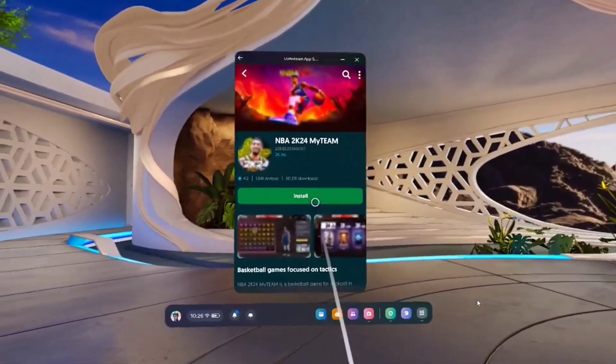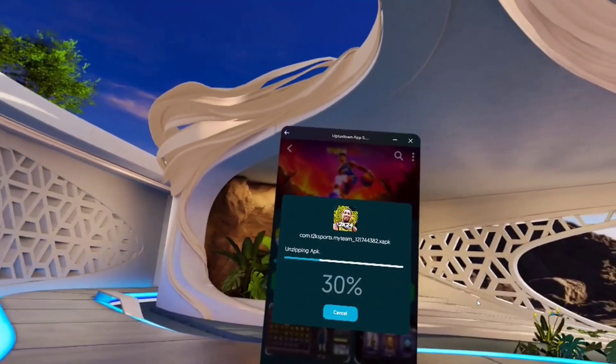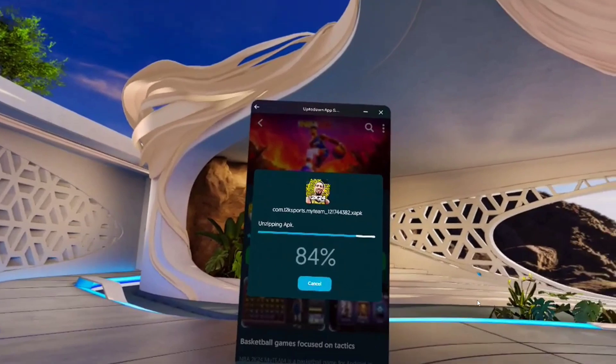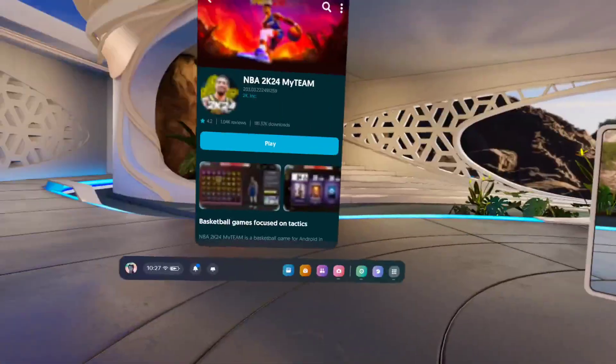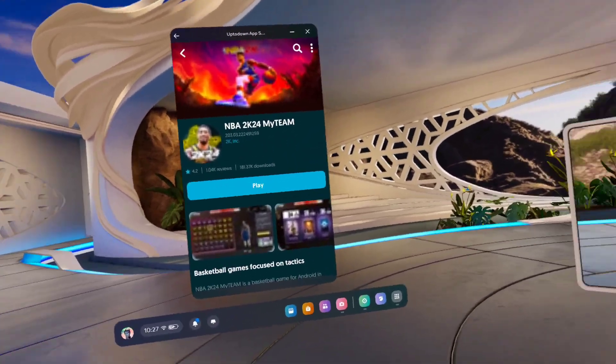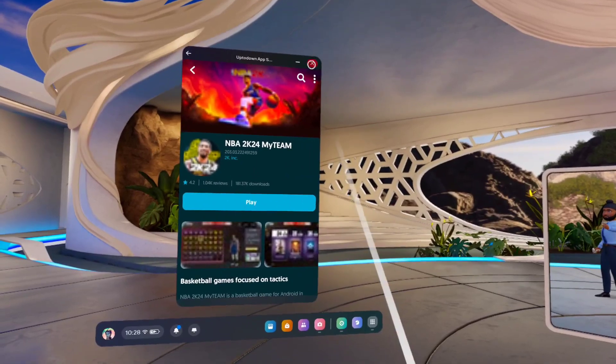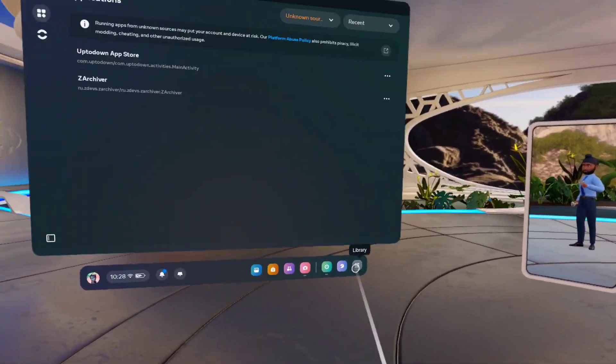I'm showing y'all how to play. Go ahead and press install. It's gonna start unzipping the app — Up to Down does it for you, you don't have to do all that. After it's done unzipping, it's ready to play, ready to get into this. It's actually waiting for us, so just close this out right here — and in we go.